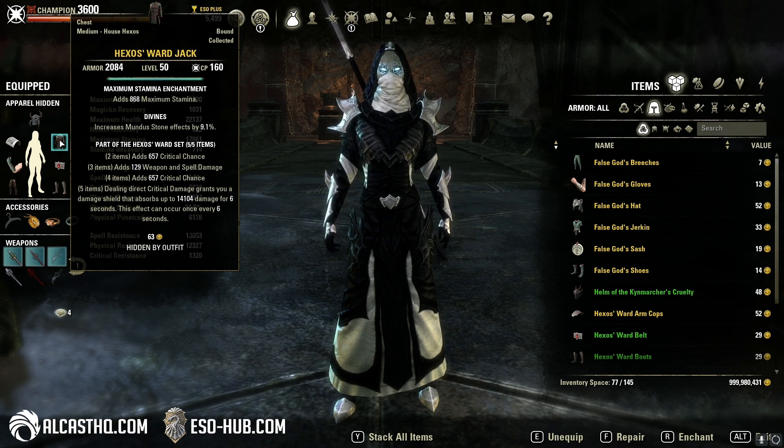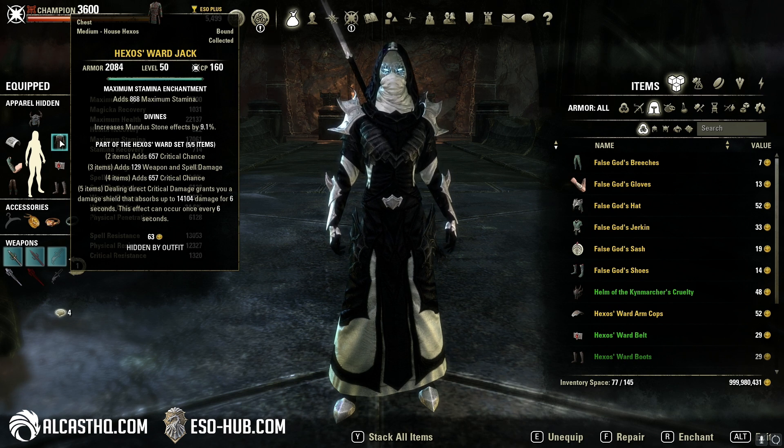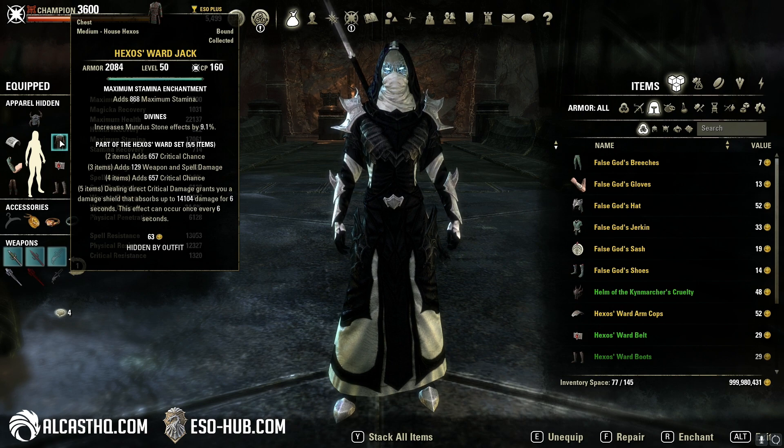Then the unique 5-piece bonus: dealing direct critical damage grants you a damage shield that absorbs up to 14k damage for 6 seconds. This effect can occur once every 6 seconds.